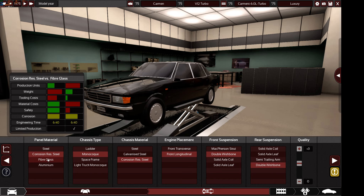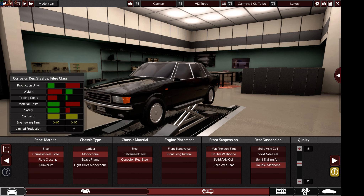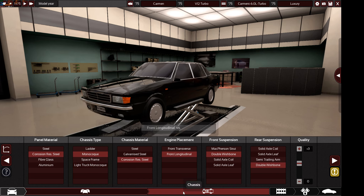Going fiberglass will face the risk of shaving points off your total, because it's not safe, very expensive, and requires a huge amount of time to produce. Any chassis is allowed - even light truck monocoque, although that's not ideal for a luxury car. Any suspension option and any quality option is allowed - you can even go plus 15 if you want, but make sure you don't go over the production limit I'll mention later.